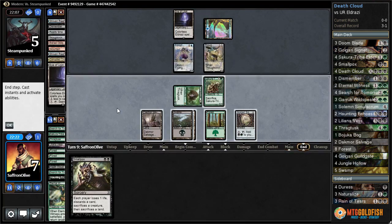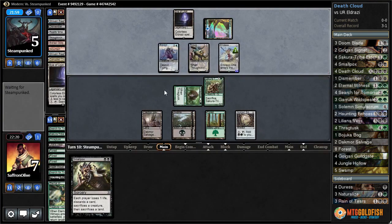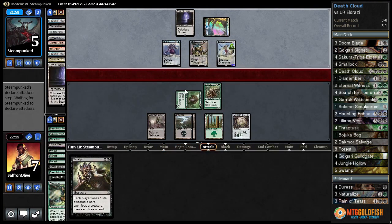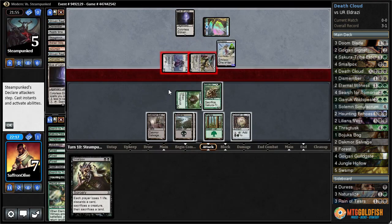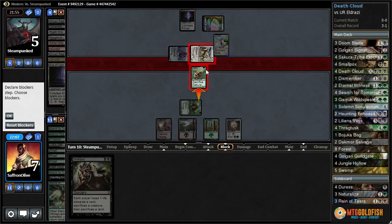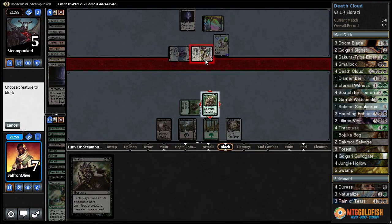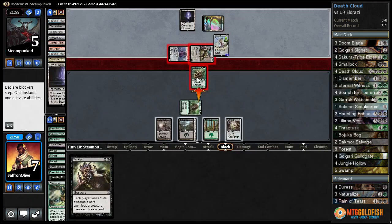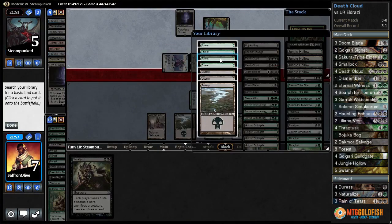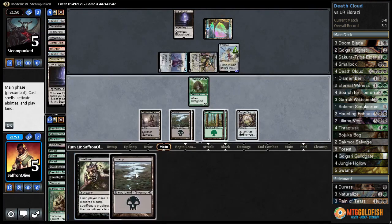We'll just pass. Endless One x3 attacks with both. We block here, go to five. Let's just block and sacrifice Scute Tribe Elder, get another forest. Swamp is not great.